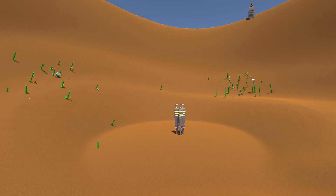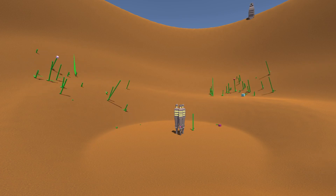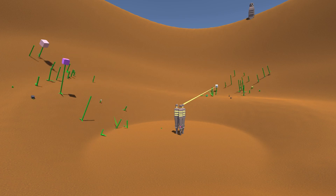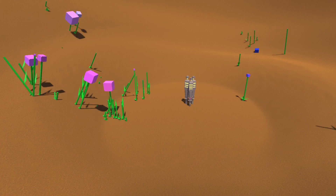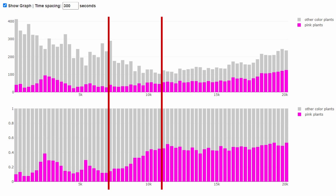These are the results. By looking at this time-lapse, it's clear something is happening — we can see some pink flowers appearing. Let me explain how it went exactly with the help of this graph. Here we can see the number of pink plants over time as well as other color plants. I'm counting every plant alive even if the flower is still not visible. I can see three major changes happening in these graphs.